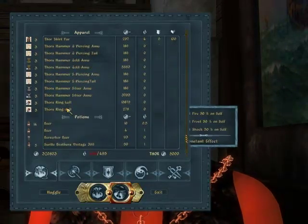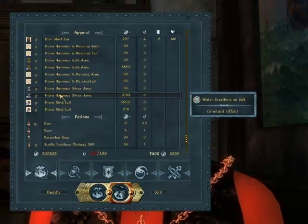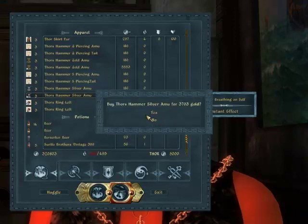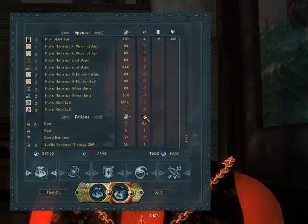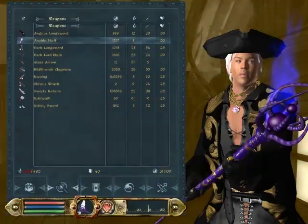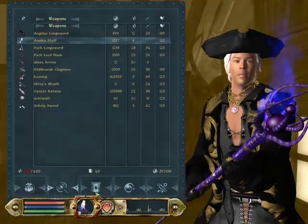This seems to kind of resemble a sort of fangirl mod — things are revealing and whatnot. I want to check some of these out. What was the power of that staff anyway? Ooh, lots of shock damage. I love shock damage.